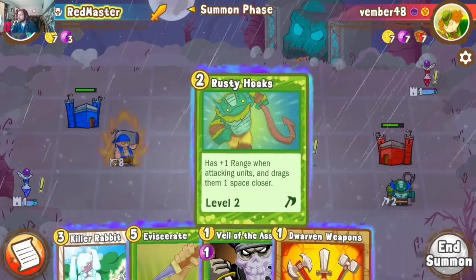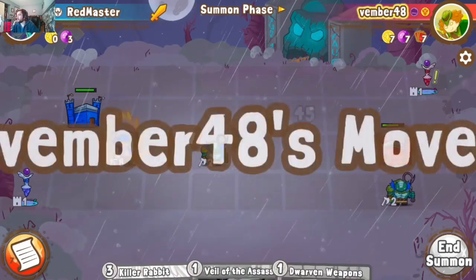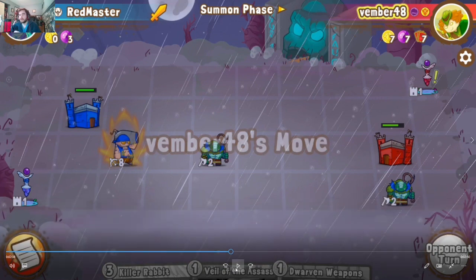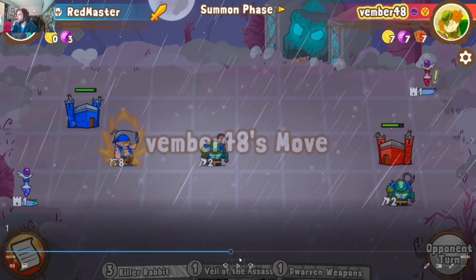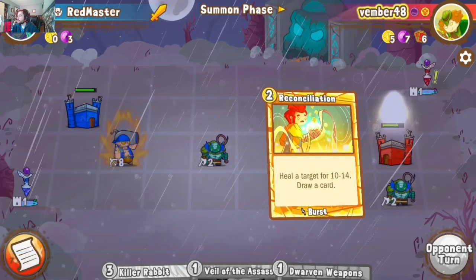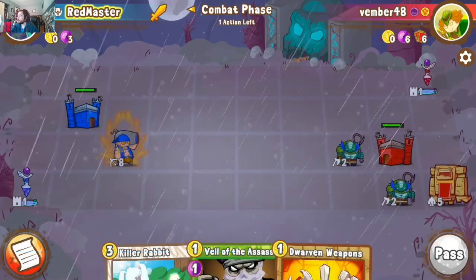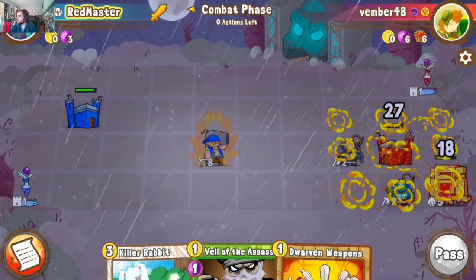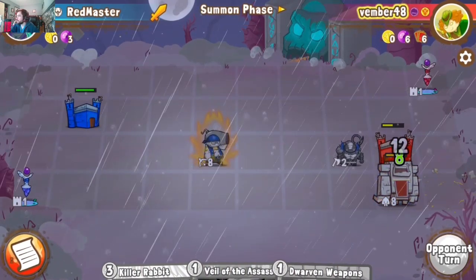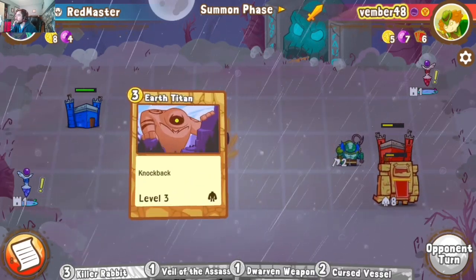Moving forward, I throw out Rusty Hooks and Eviscerate the Lore Master off the board — I don't want him tutoring more Blessed Are the Meeks into hand. Multiple Meek targets can get out of hand fast. He reconciliations a Century Golem, and I make another misplay walking in with the Cannon first when I should have attacked with Rusty Hooks first to get the damage in. He uses the Century Golem to walk behind, get into position, pop my hooks and gain levels off it. Earth Titan coming down makes me worried; a Cursed Vessel generates more bodies for us.